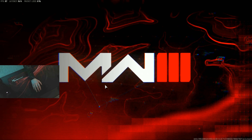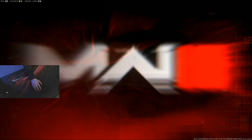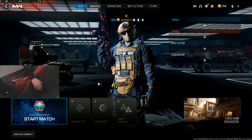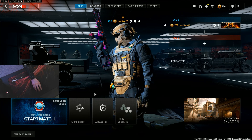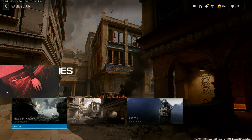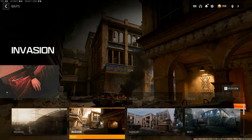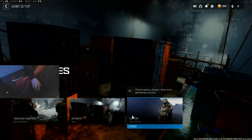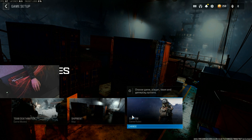You're just going to make this as easy as possible for yourself — this is just what I do personally. I go with Shipment as my map. It's the smallest thing, it's easier to find people. All we're doing is practicing our flicks, basically, at this point — practicing flicking on people and killing them and shooting them in the head as much as possible.